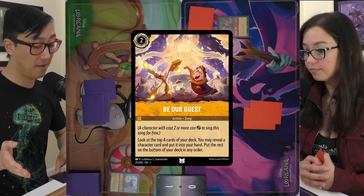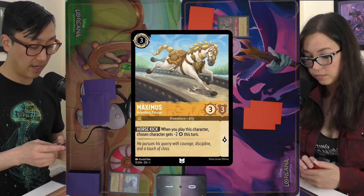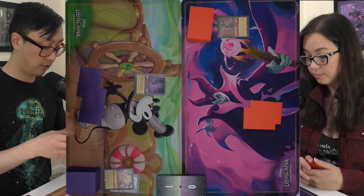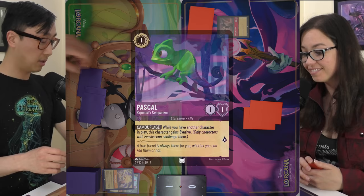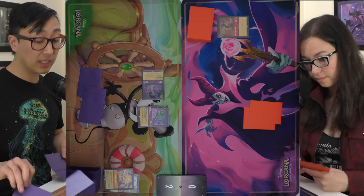I'll reveal Maximus and put that in my hand, the rest on the bottom. I'll spend one more to play Pascal — my own evasive character. I'll send Yzma on a quest for one lore and look at the top card. I'll leave that on top. Pass.